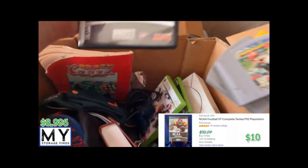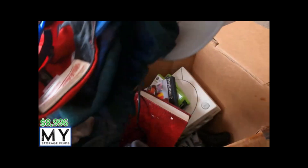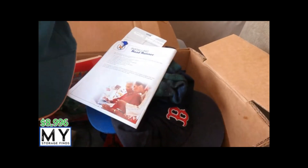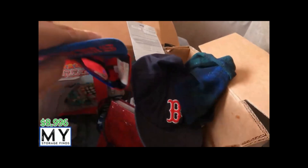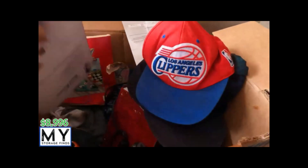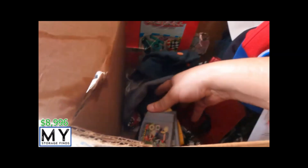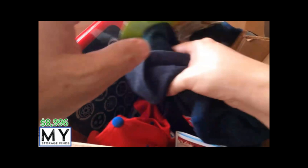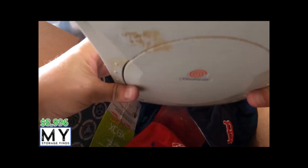NCAA 14 sells for crazy amounts — let's see what 07 sells for. A whole bunch of hats — you can see the Miami Hurricanes, Boston Red Sox, Los Angeles Clippers. Not a bad box overall. Best part I think is the Dreamcast — we'll get it tested out.